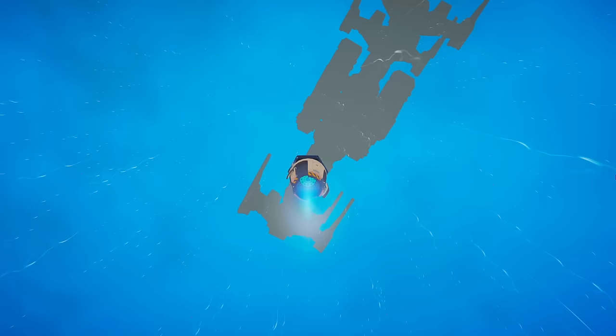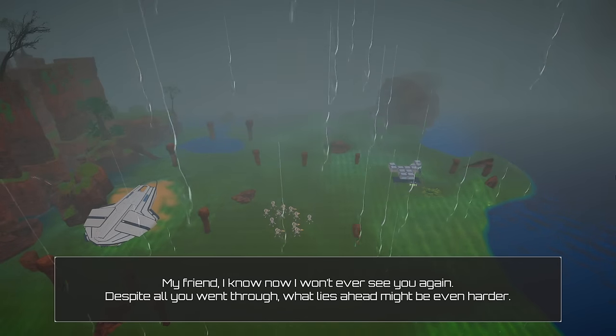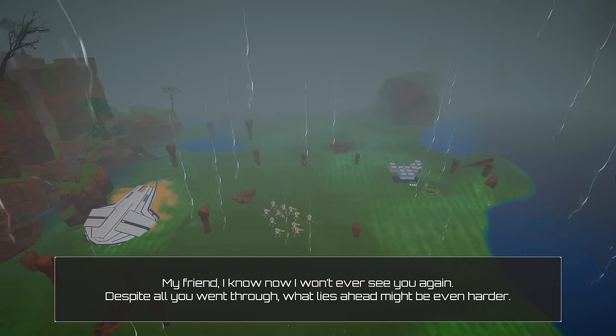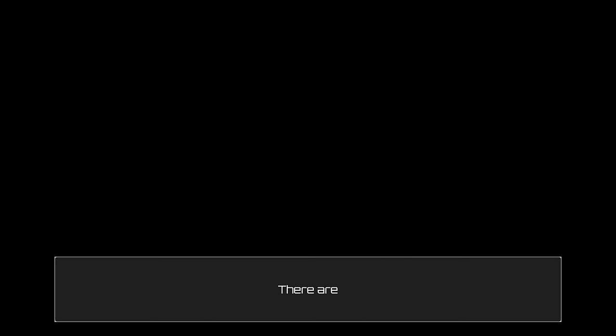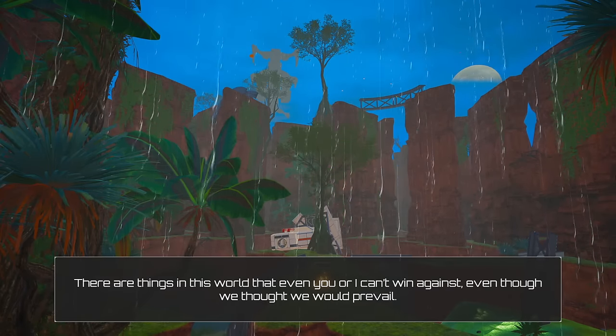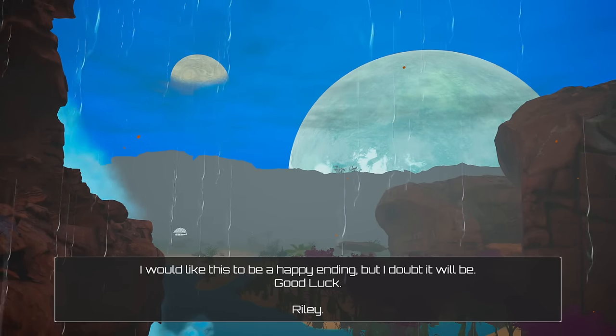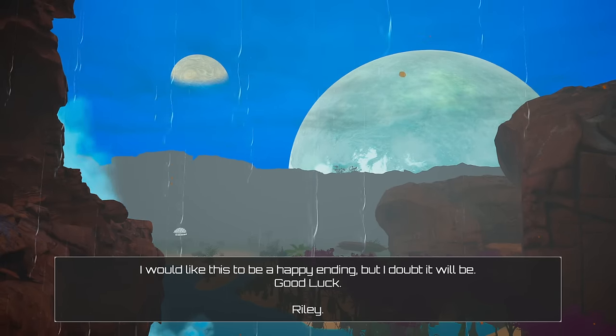This ship looks pretty damn cool. It does feel like we're gonna miss it — they're not really aligned properly, we're just passing them. The smugglers ending message: 'My friend, I know now I won't ever see you again. Despite all you went through, there were things in this world that even you or I can't win against. Even though we thought we would prevail, I would like this to be a happy ending, but I doubt it will be. Good luck, Riley.' That was the third ending for Planet Crafter.